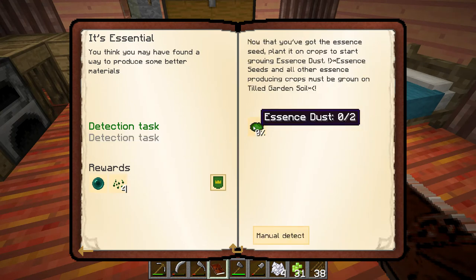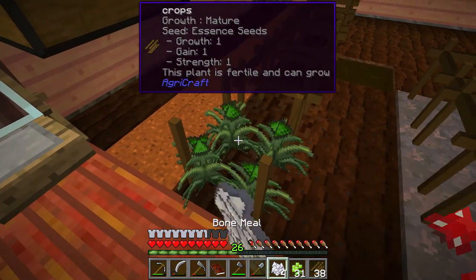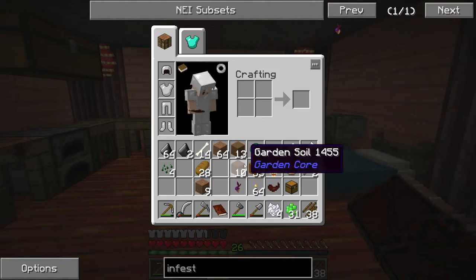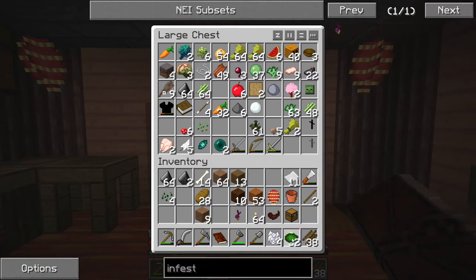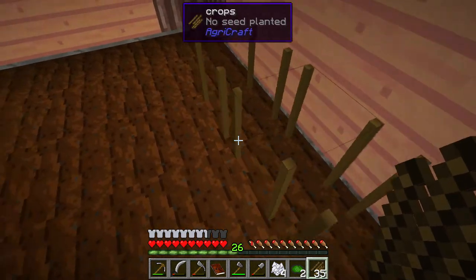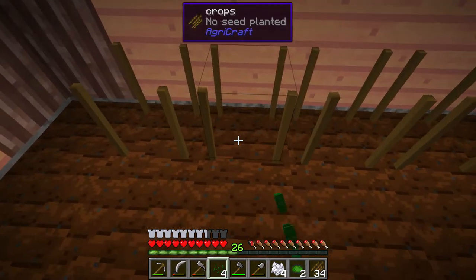We need two more essence dust - let's get some more. Boom, there we go. We're gonna get a mana pearl and four more essence seeds - claim reward! So we'll plant these somewhere, and we got another ender pearl which is very helpful. I'm just gonna stick it in this chest so I don't lose it or accidentally throw it - which I have been known to do.